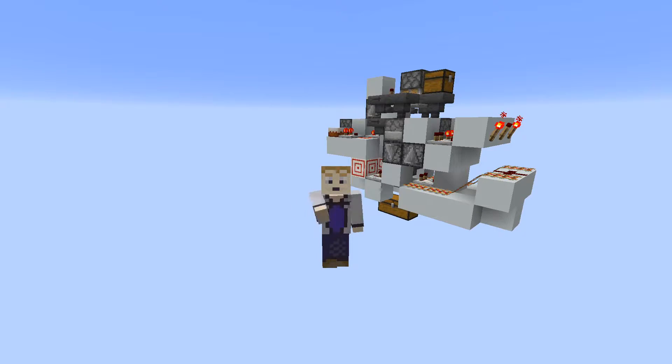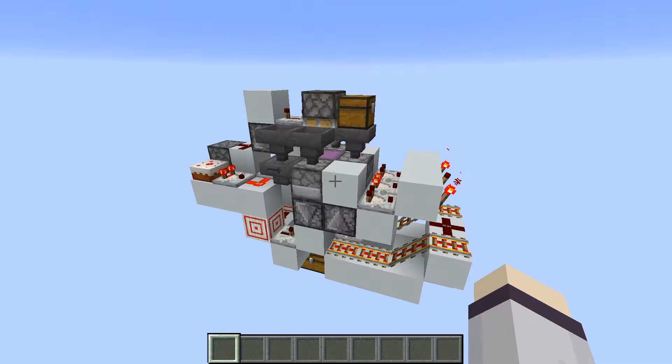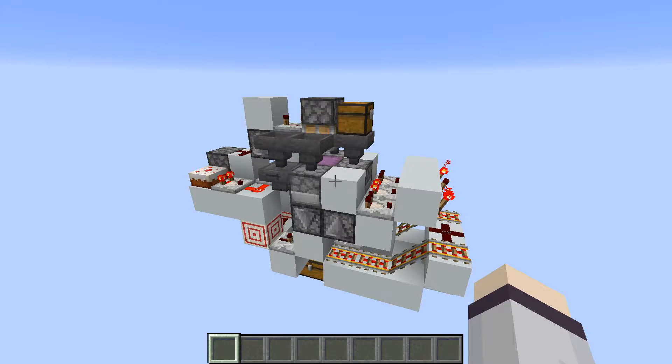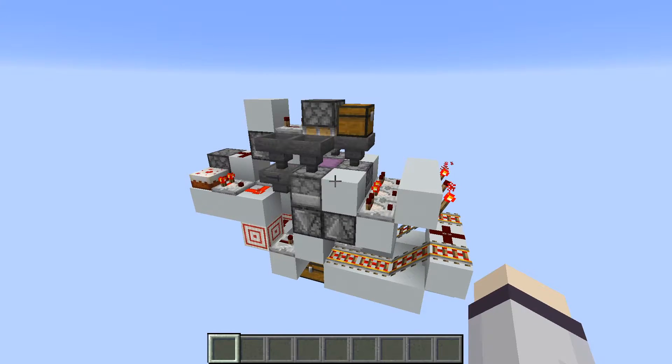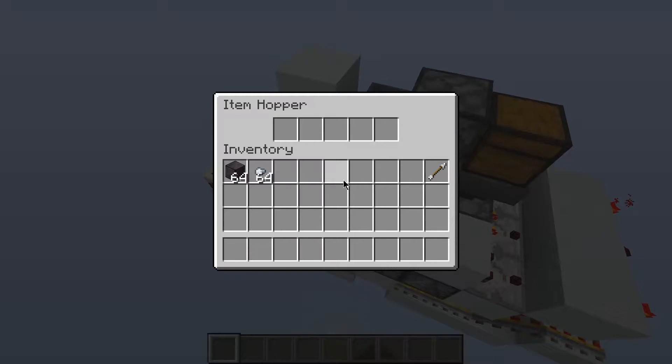Welcome to this tutorial for a three-wide quadruple speed shulker box loader. By quadruple speed, I mean it is four times faster than standard hopper speed — capable of handling 36,000 items per hour, just under 21 shulker boxes per hour. A standard single-speed shulker box loader would fill just over five shulker boxes per hour, so this does require four hoppers in order to feed it.